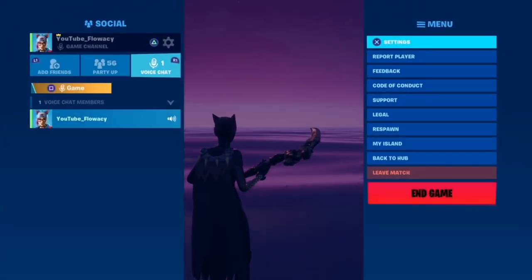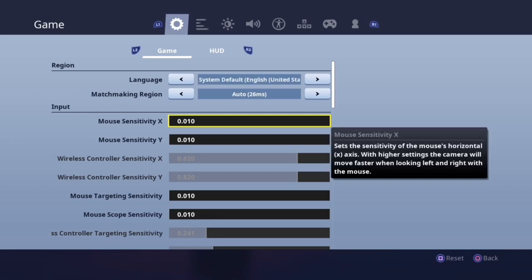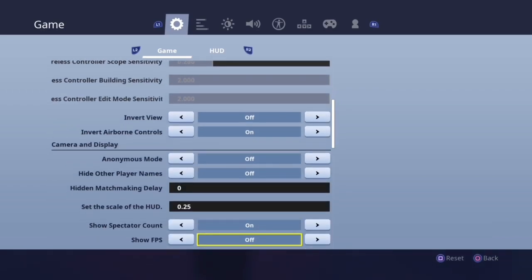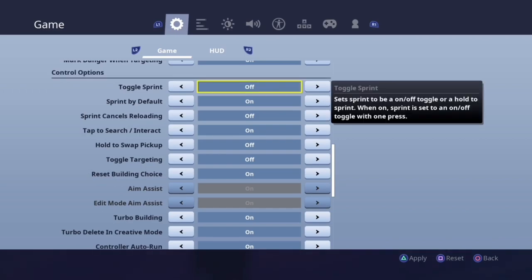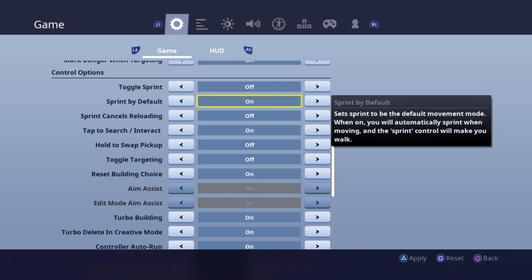Let's get into it. We're just going to go to settings — I do not use legacy settings but we'll get into detail as to why later on in the video. Everything below the sensitivities and above control options is personal preference. For control options, toggle sprint should definitely be off — you do not want an extra key bind where it's not necessary. Sprint by default should be on; there's really no point where you'd want to be walking.